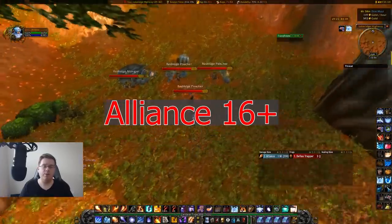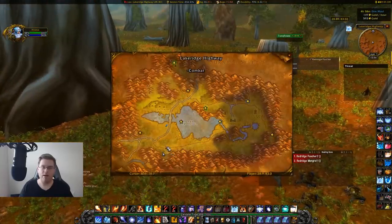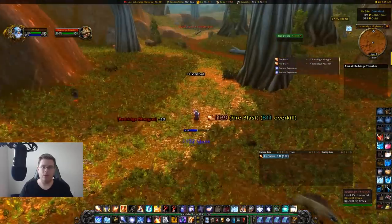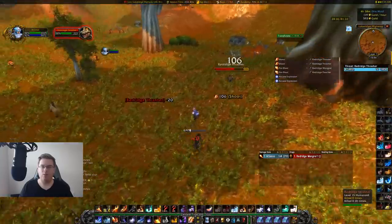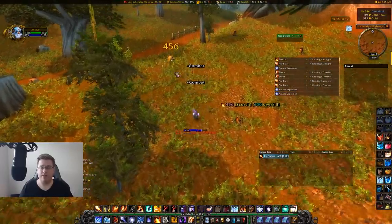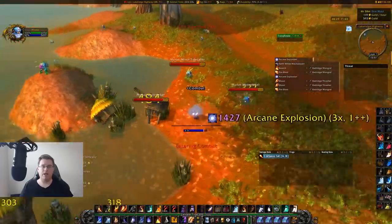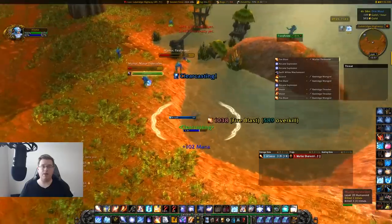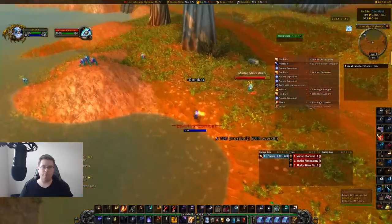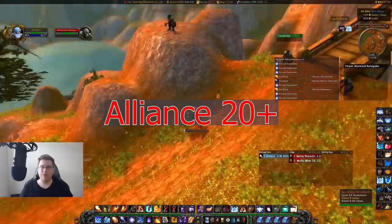Once you hit level 16, the crabs stop giving as much experience, so move on to the next place — over in Redridge Mountains on these Redridge Poachers right around here. This is a great spot to get to about level 18 or 19. They are hyperspawns, however they do have some ranged damage so it's the first place where you need to watch your health — maybe have your booster use bandages on you, or have a healer along. Another great spot is the murlocs nearby. There are a lot of murlocs in and around the water and they hyperspawn, but they cast frost abilities so you'll get slowed and they do a decent bit of damage. Bring a healer here.